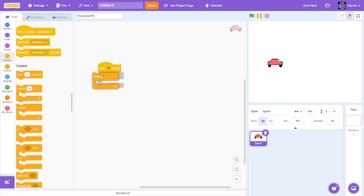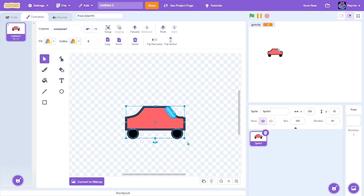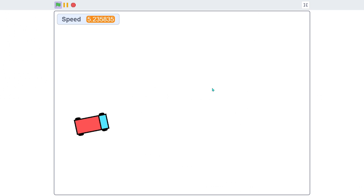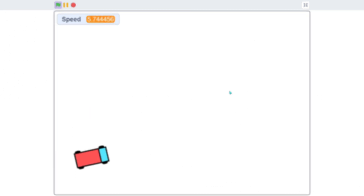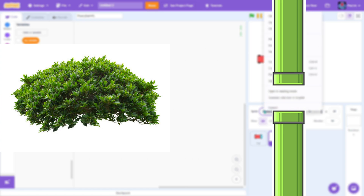First, I started making the Flappy Bird mechanic, but I realized that cars can't fly, so I made it look like it's from a top-down perspective instead. Second, I worked on the obstacles that the player has to dodge. I thought of bushes instead of pipes, because it makes more sense.